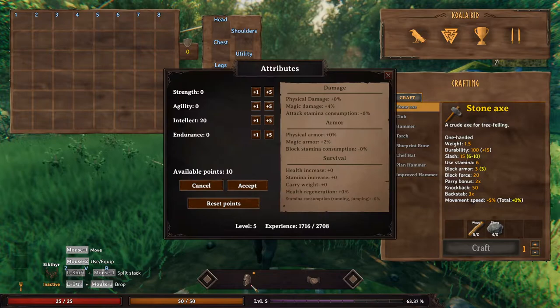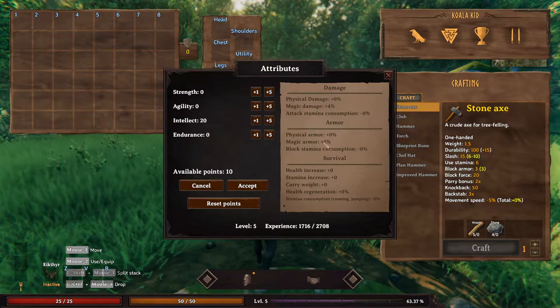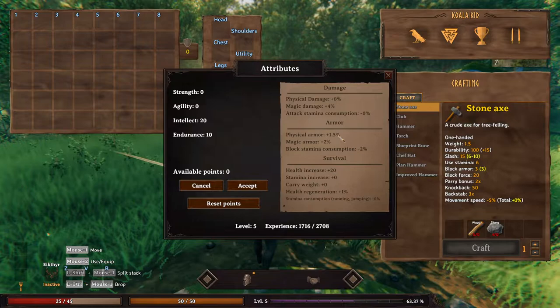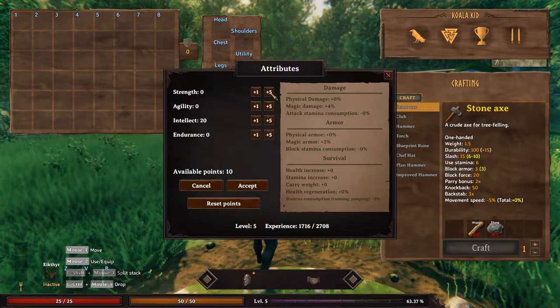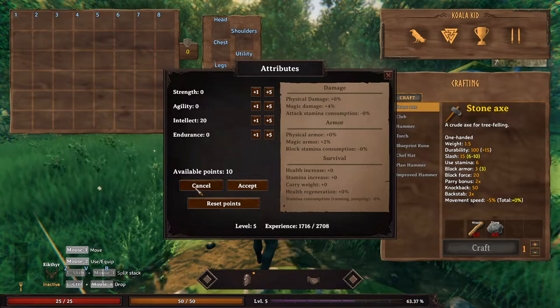There is a level system. If you hit Tab, you'll see there are levels — I've been putting a lot of points into Intellect, which is probably why my magic damage increased. My magic damage increased by 4%, my magic armor increased by 2%. If you do Endurance, it will increase your health regeneration, your base health, your physical armor, and block stamina consumption. Agility will increase your attack stamina consumption, your stamina, and stamina consumption while running and jumping. Strength will increase your physical damage and your carry weight. Strength and agility actually seem to be the weakest, in my opinion.